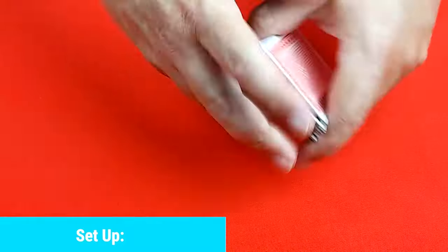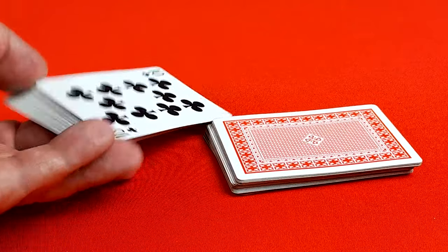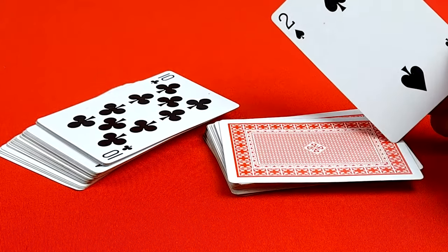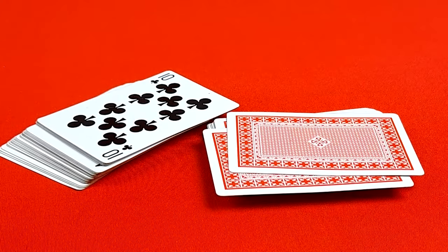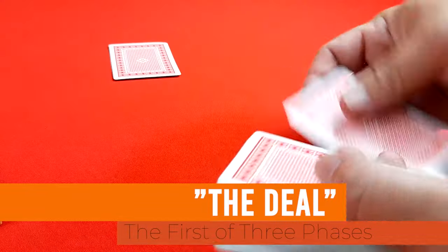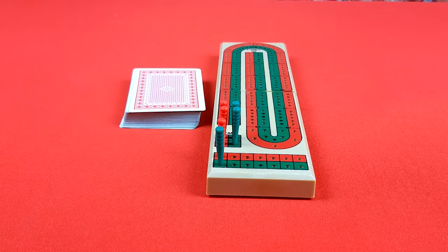To set up, first remove any jokers from the deck and shuffle the cards well. Whoever shuffled offers a cut to the opposing player, who turns over the deck to reveal the card underneath. The player who shuffled flips over the top of the remaining cards — whoever has the lowest card gets the crib first and is the first dealer. Place the players' pegs in the starting position on the board. The player who won the cut shuffles and deals six cards to each player, placing the remaining cards in the center of the play area.